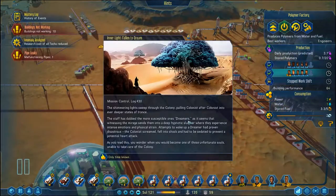The shimmering lights sweep through the colony, pulling colonist after colonist into ever deeper states of travel. The staff have dubbed the more susceptible ones dreamers. It seems the mirage sends them into a deep hypnotic slumber, where they experience intense emotional and physical strain. Attempts to wake up the dreamer have proven disastrous — the colonist screamed, fell into shock, and has been sedated to prevent a potential heart attack. We wonder when you will become one of the unfortunate souls unable to take care of the colony.